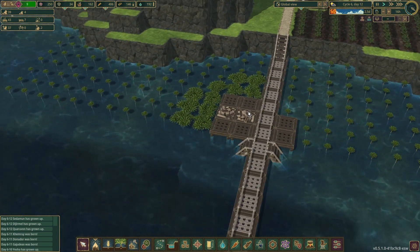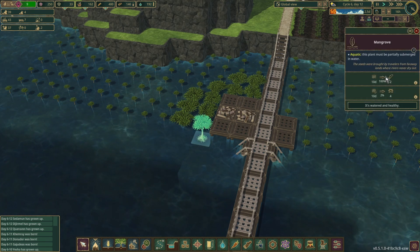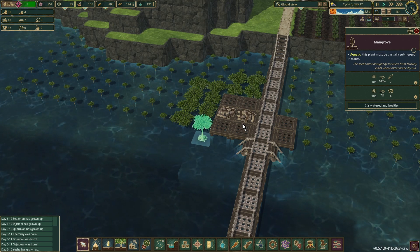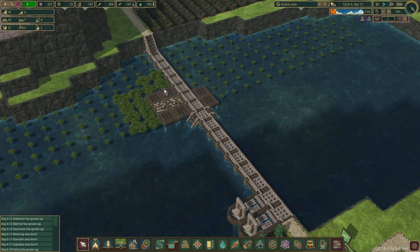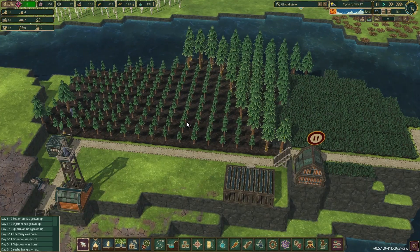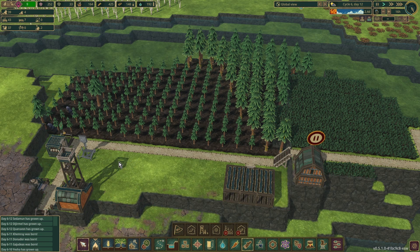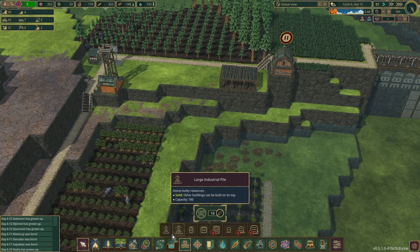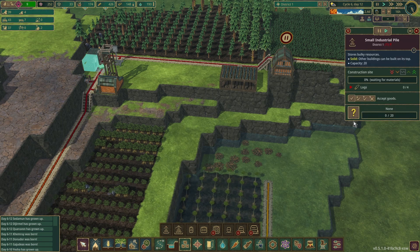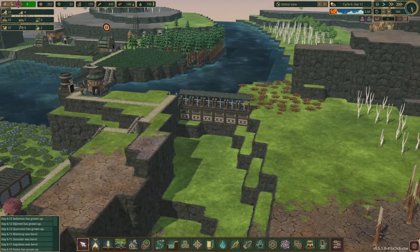Down here our showers are in and being used; our well-being is currently at nine, which is all right. I've taken out the forester — the mangrove trees are starting to grow, ten days off getting fruits from them, so I'm going to hold out before putting in the storage and gatherer. I might put in another woodcutter up here — let's pop in another lumberjack in here to get rid of some of this, and put in another small pile to store logs.